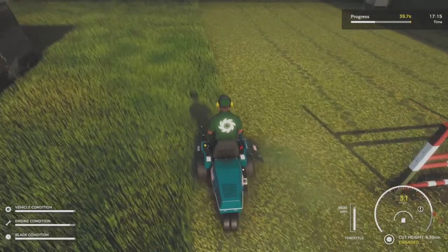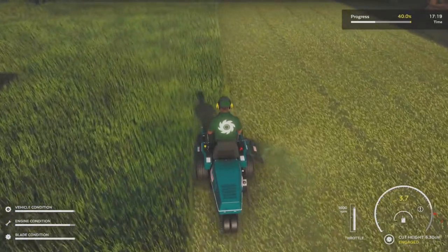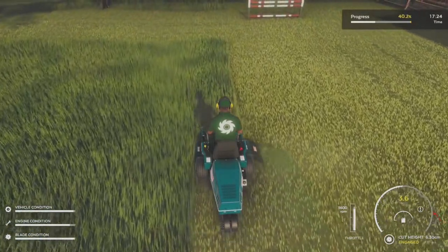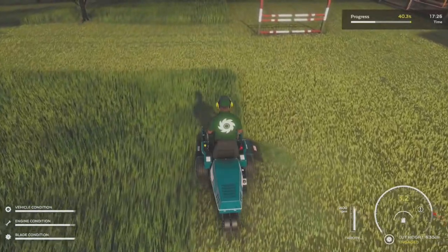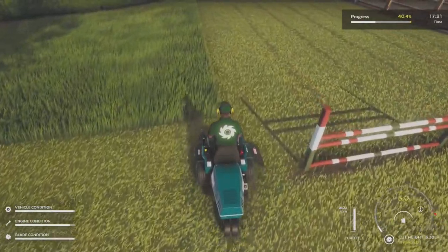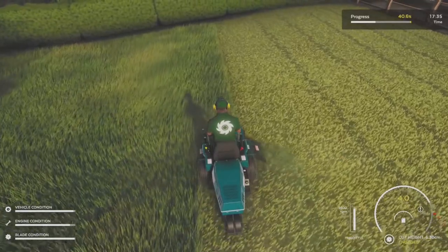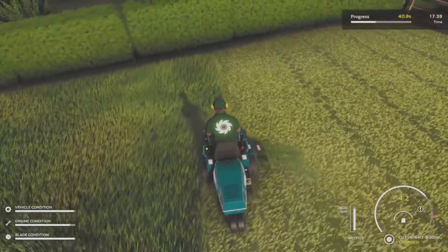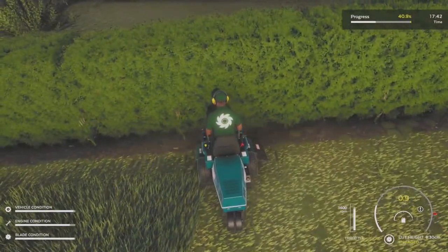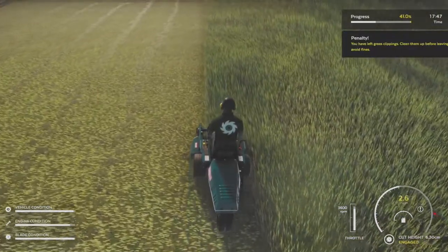Also, when you yourself go out for a job — particularly litter pickup jobs — they don't pay exactly what they're supposed to. If you take on the job yourself, it won't pay what it says. But if you send one of your employees to do it, it will pay the correct amount. It's another bug the developers know about and are working on, but it's a small thing to keep in mind. If you want to do a litter pickup job, it's better to send an employee so you get the full revenue.